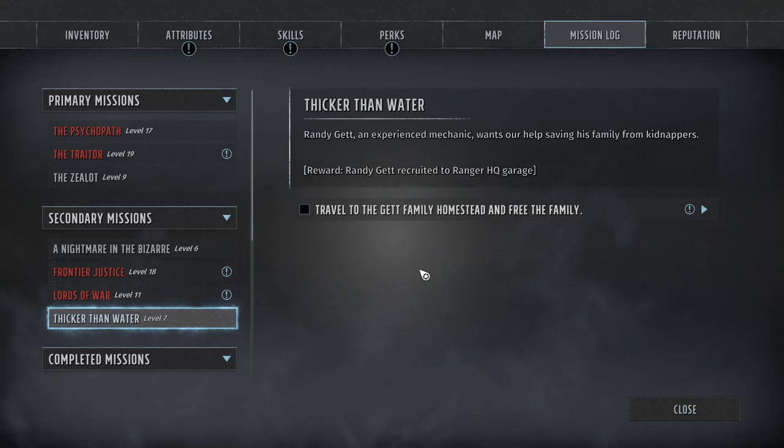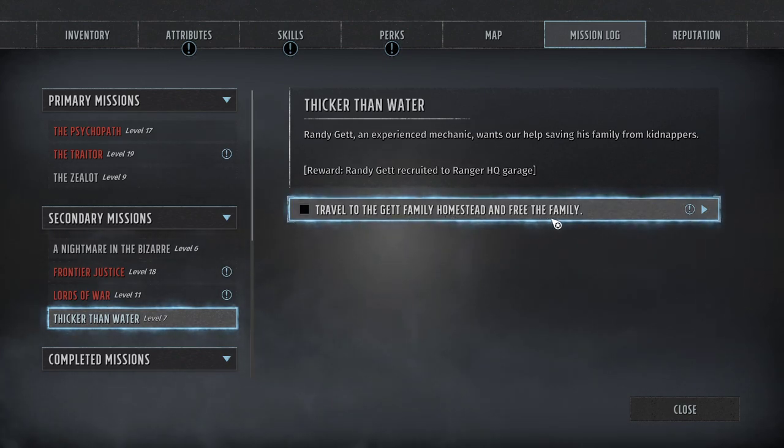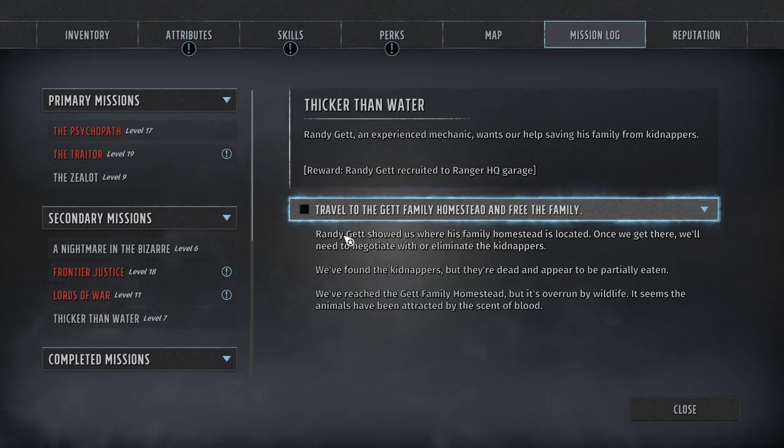Welcome back to Wasteland 3. We're doing the quest Thicker Than Water, and it involves traveling to the Get Family Homestead and freeing the family. We picked up Randy's quest back in the bazaar and now we came out to this location through the open world.